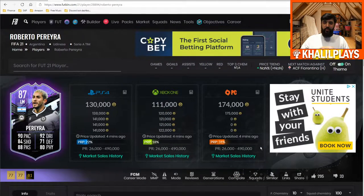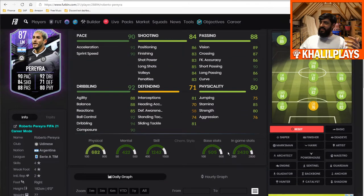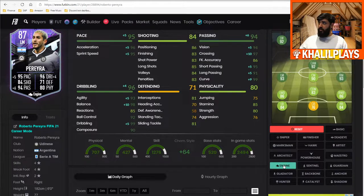Getting into the final Roberto Pereira summary: 130k on PlayStation, 111k on Xbox, 174k on PC. These prices are very volatile and will not settle at these values — they will lower as the week goes on from opening day. Key stats: acceleration is pretty decent, short passing is decent, ball control is reasonable, though there are a few cons that hold it back. For chemistry style, I recommend boosting dribbling, passing, and pace — so the Engine might actually be the best chemistry style, giving you an elite left midfielder or number 10.